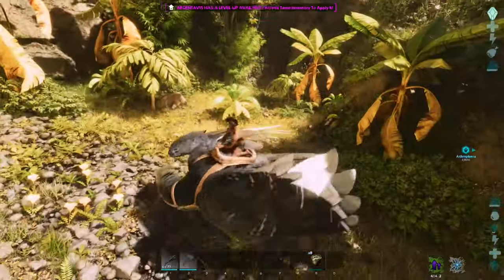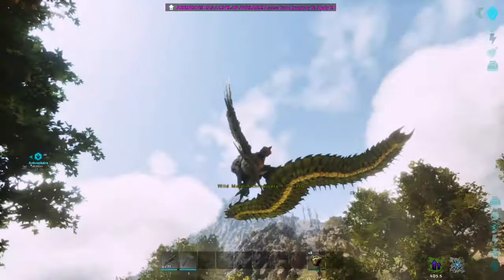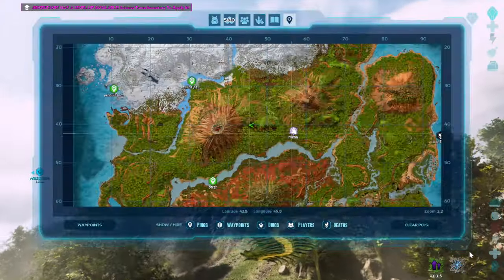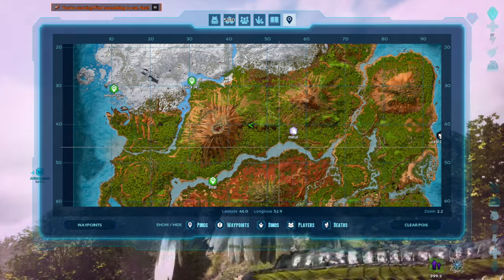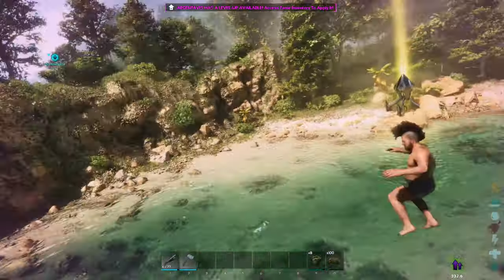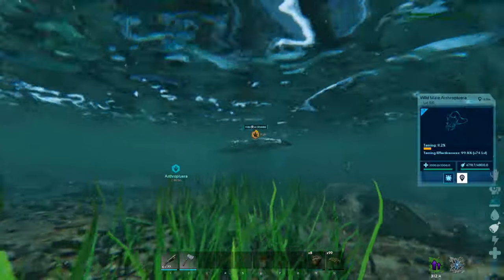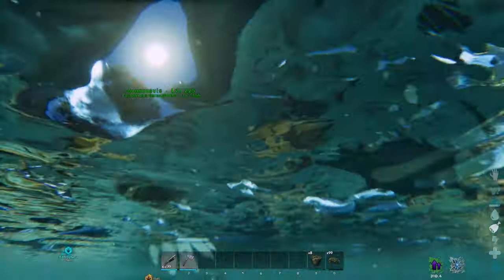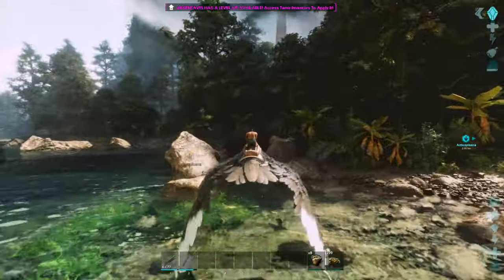Once you get him outside, I would recommend using an Argentavis and trying to drag him to some water, because that's the easiest way to complete this tame. Some people recommend bug repellent and then following around and feeding them spoiled meat at intervals, but I find that way can backfire on you a lot, especially if there are a lot of enemies around. I would recommend getting on an Argentavis and bringing them into some water — as soon as he touches the water and he's deep enough, he will de-aggro and he won't attack you at all, which leaves you free to feed him without any worries.